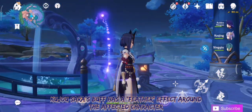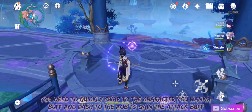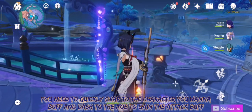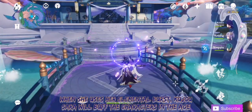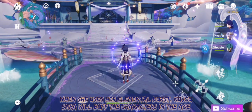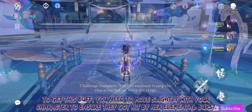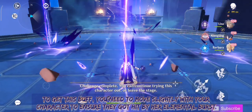Kujo Sara's buff has a feather effect around the affected character. You need to quickly swap to the character you want to buff and dash to the AoE to gain the attack buff. When she uses her elemental burst, Kujo Sara will buff the characters in the AoE. To get this buff, you need to move slightly with your character to ensure they get hit by the elemental burst.